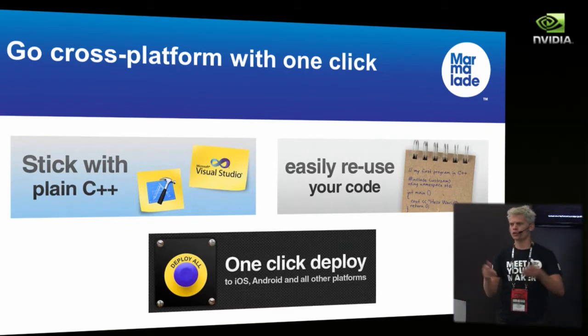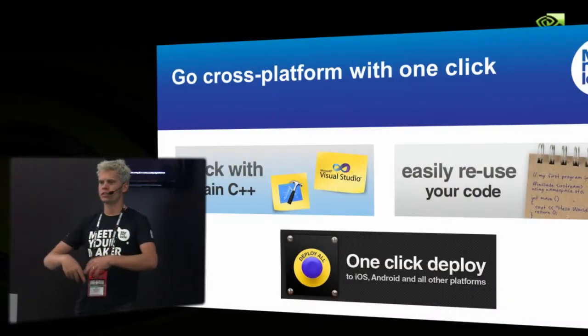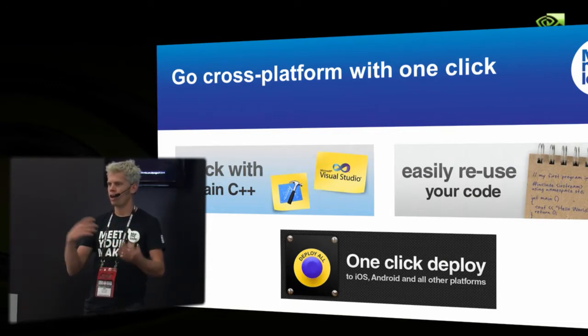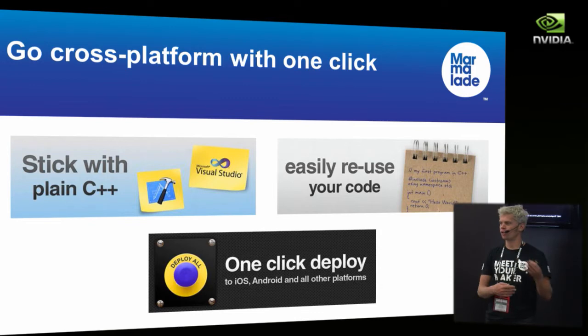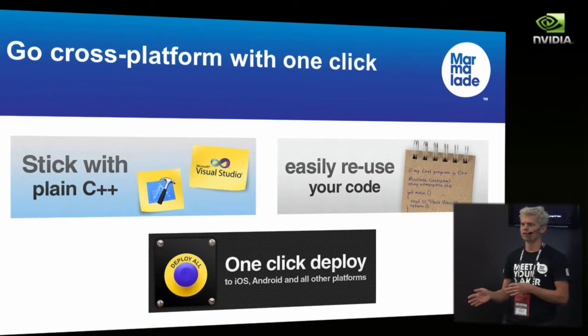Once you've ported your code and compiled it on Marmalade, we have a deployment tool that packages your game binary with your assets into a package for Android, iOS, Symbian, Bada, LGTV, BlackBerry Playbook — and we add more platforms all the time. We also remove platforms; we support WebOS but that seems to be going away. Each year we tend to add at least one or two new platforms, and when new platforms come along, all your existing content goes to those new platforms transparently.